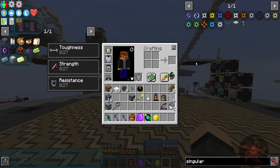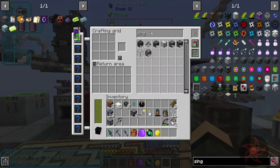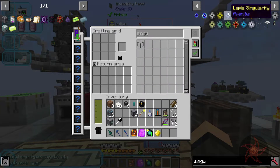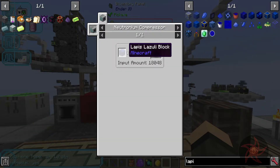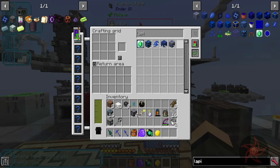I'm going to need singularities. We're probably good on iron and gold for now. Lapis and redstone - 147,000 lapis, and the singularity is 18,000 blocks. Let's add lapis to the list. I'm only setting up four gardens for right now.